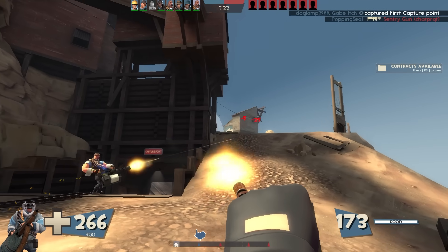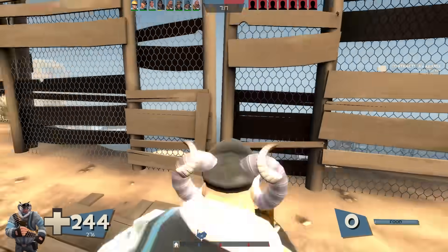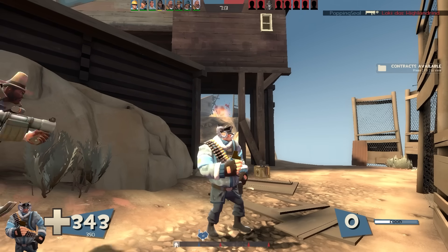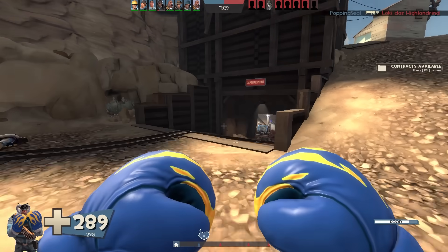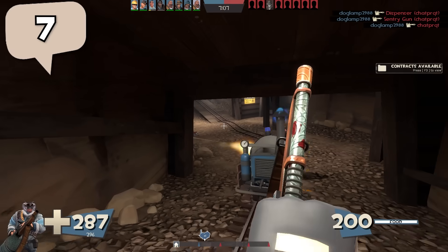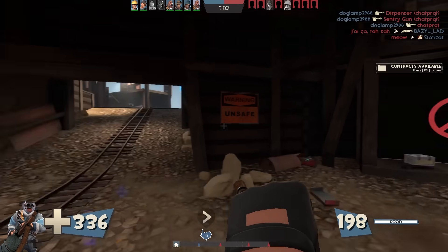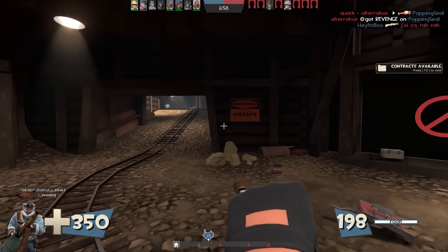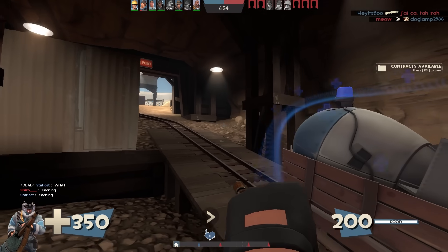Health-reducing items do factor into this — like the Big Earner — but I don't know if the Degreaser would, yet I do know that the Kunai would. For this strange part to take effect on a strange Kunai, you are going to need 7 health or less. It's apparently quite common to put this on the Kunai, naturally thinking the threshold would be somewhere around 20 for every class, but no — you need 7 health. So I don't recommend putting this on the Kunai, or any weapon for that matter.